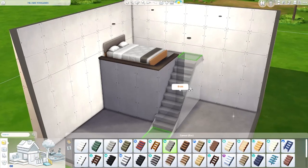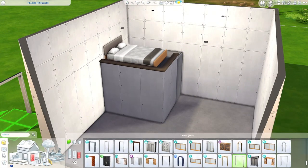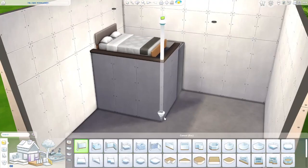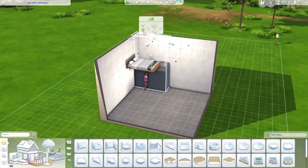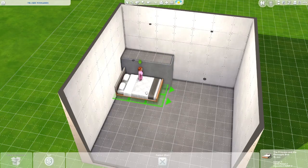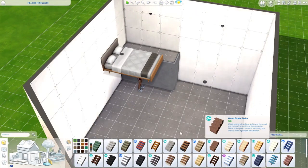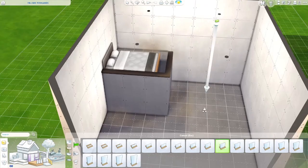I put stairs there instead because I thought it would look a lot better. Then I just placed some half walls around it so that I create a small room next to it. And that's pretty much all I do for this tutorial — the rest is all decoration.